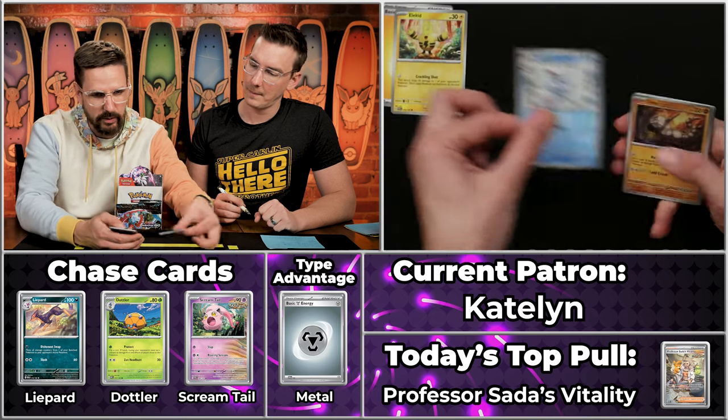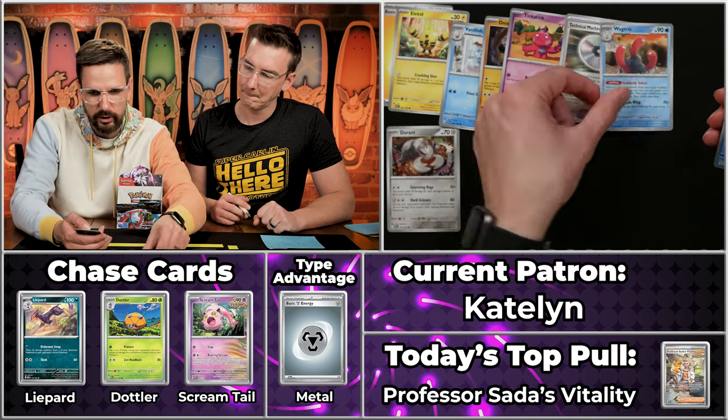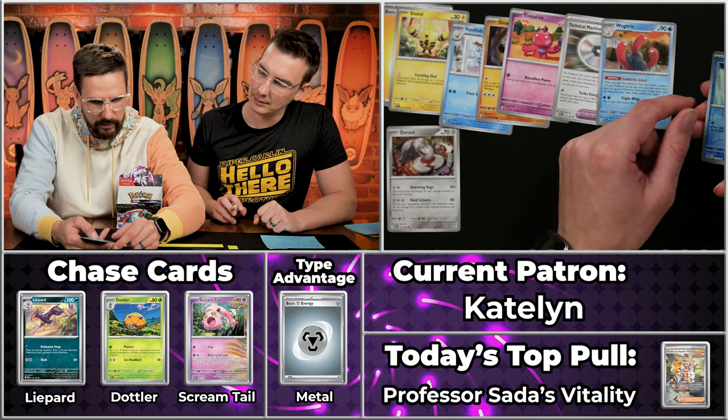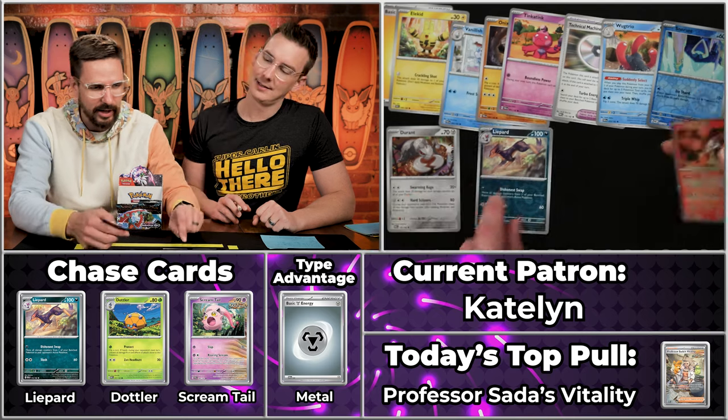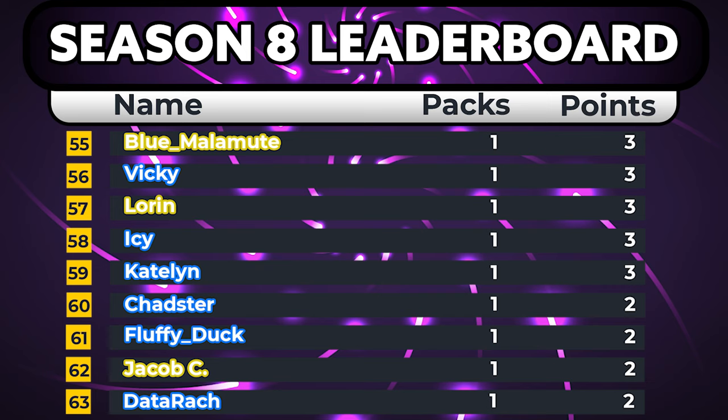Next up we've got Caitlyn. Caitlyn had a one-point season seven, so we're hoping for more than that this season — we've had too many one-pointers this episode. We've got the electric type energy, the Electabuzz right there on top, Vanillish, Onix, Tinkatink, Durant — that's a good point — Technical Machine, Wugtrio, Snom. The Lycanroc art scores, and then the Iron Moth. Three points for Caitlyn — three times better than last season so far.